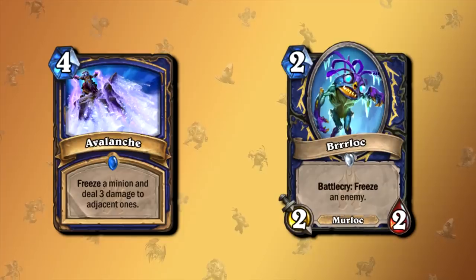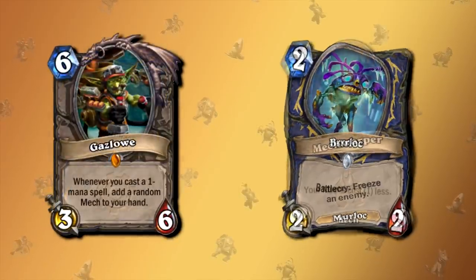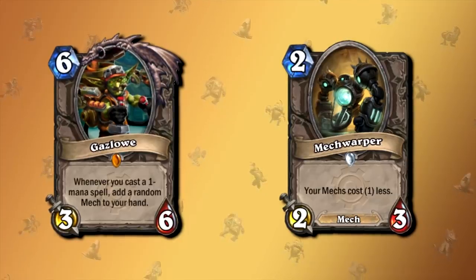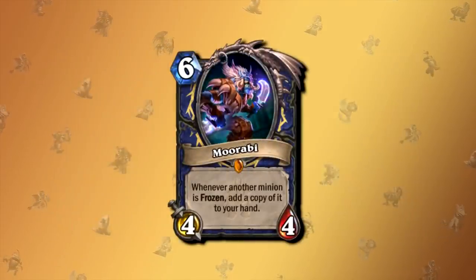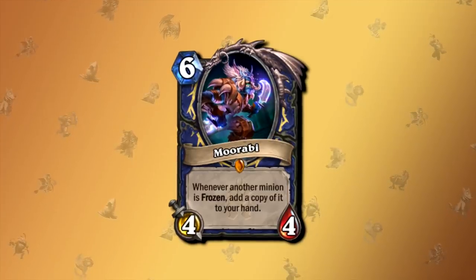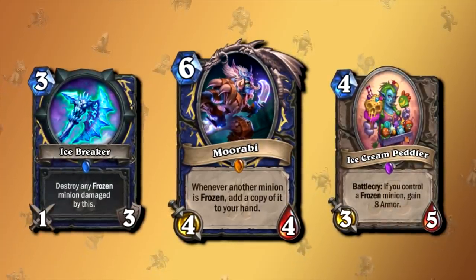Freeze Shaman was born and died the very second it was played in ranked. I like to think that one of the worst legendaries with synergy ever made has to be Ghazlowe. Technically, you get a bunch of random mechs to your hand, but you first have to spend 6 mana to get a water elemental, and then also have to spend mana with spare parts to get something random. But that changed the day we got Morabi. It is not just a lot harder to freeze things, but also a lot harder to gain value from that. While the mech archetype had synergy between cards, freeze effects really only have around 3 cards that benefit from something being frozen.